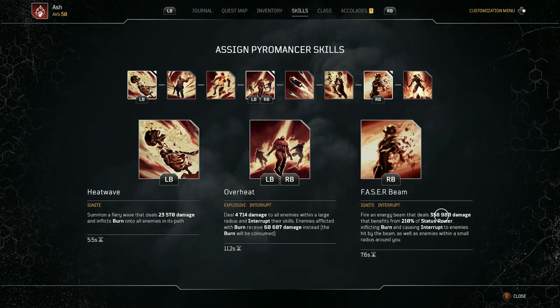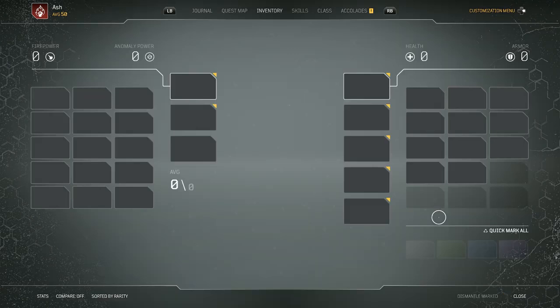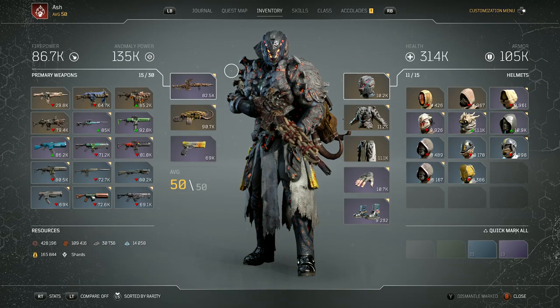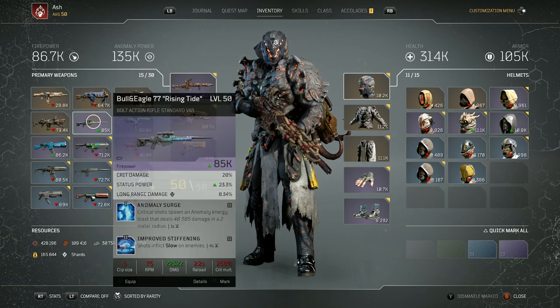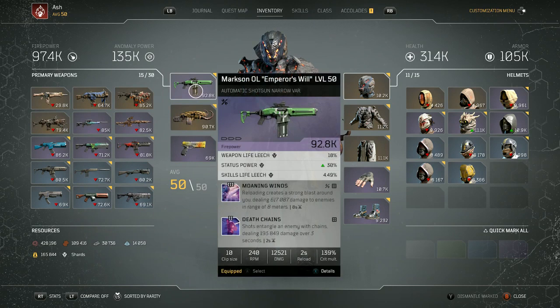Basically, I got the phaser beam up to 358,000. You could get it up a little bit more than that, but for this purpose, I think that's adequate. You can also make this build a little bit stronger by getting your status power up. The weapon I'm using is the Emperor's Wheel — it is a high-level 92.8k firepower automatic shotgun.